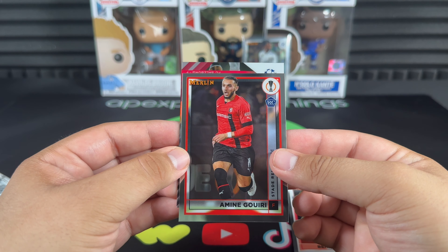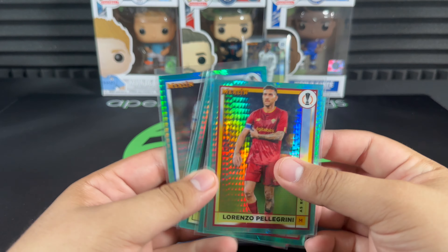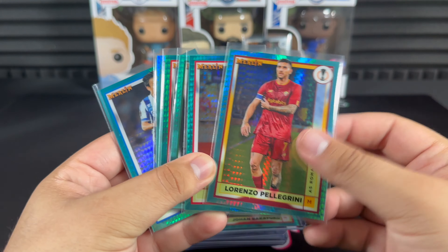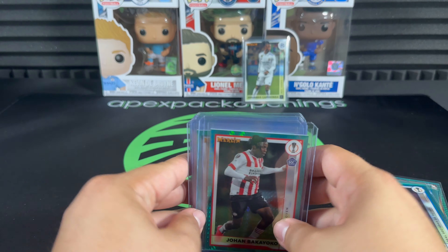Here are some of the hits we decided to show off in a little recap. We got some of the aqua prisms — guaranteed for a blaster, so we got quite a few of them. We got quite a few rookies which is a pretty nice return.